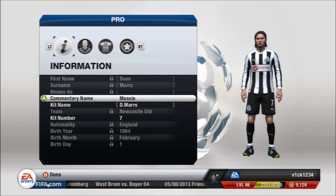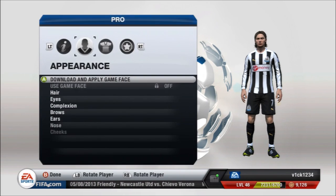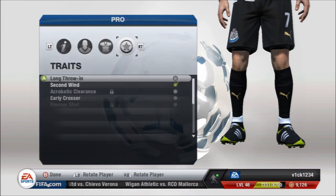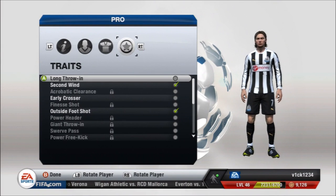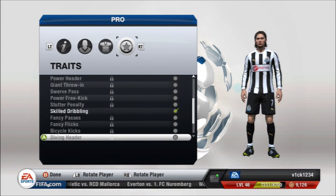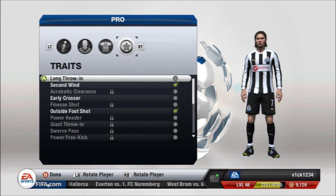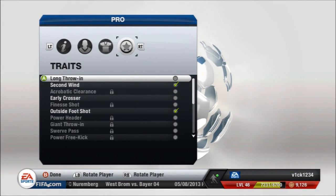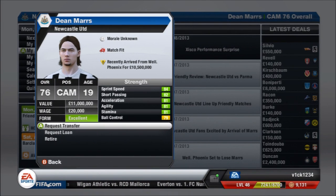Hey guys, welcome to how to build a 90 rated pro. Here is my pro — basically what I've done is create a really great pro by playing loads of seasons. What you're looking at now is episode one, at the end of the first season of my pro player's career. I'm walking you through what traits he's got, where he's at. His value is 11 million pounds, he's a 76 rated CAM, 19 years old.